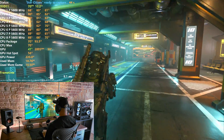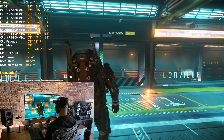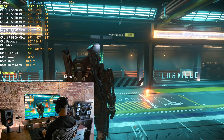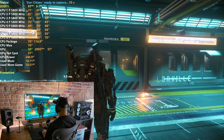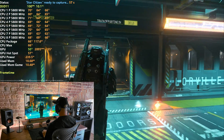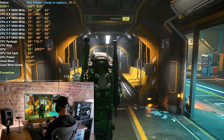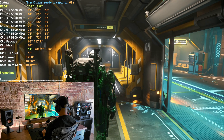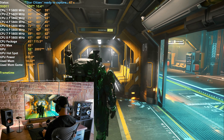You begin where the hub is, right by the elevator, and run all the way to the train station, take the train, and go all the way to the port station, ending the benchmark when you reach the terminal. This run takes roughly three minutes, and I do three rounds taking the average results, because Star Citizen as an online game can have roughly one to five percent variance between each run.